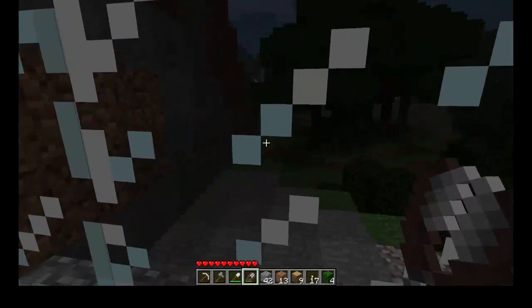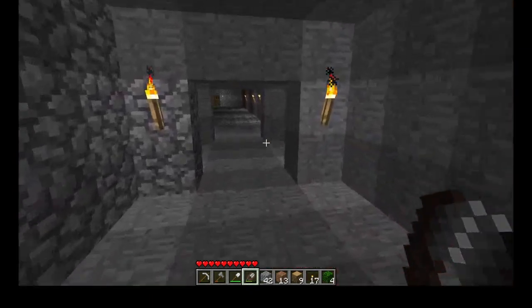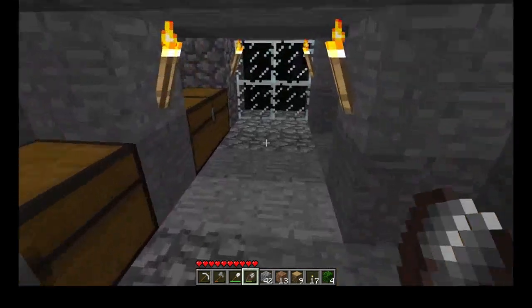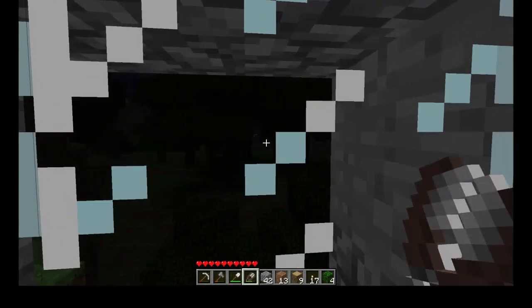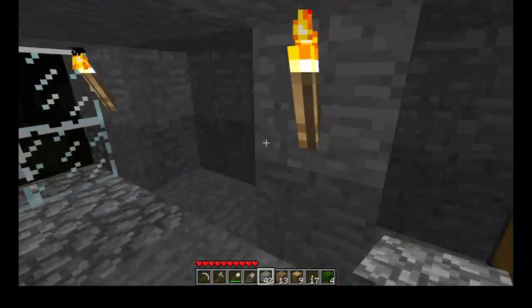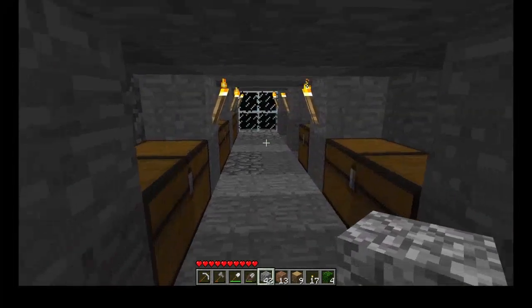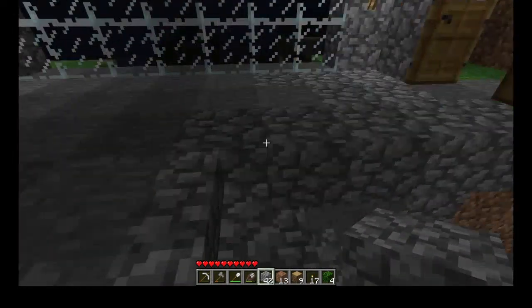This is the master bedroom. And this is the storage. I wanted to expand this further in this direction, but that would mean there would be this odd protrusion — extrusion? — it just looks like a weird cobblestone protruding out of the mountains. Looks really weird.